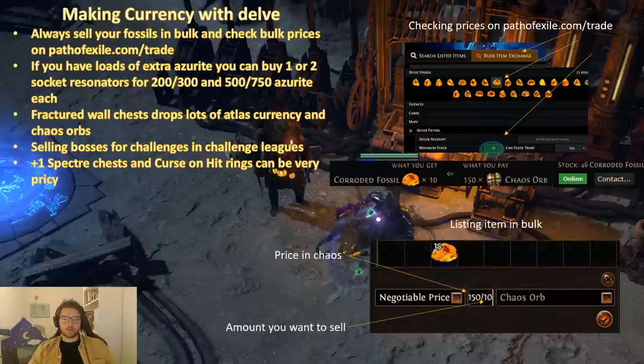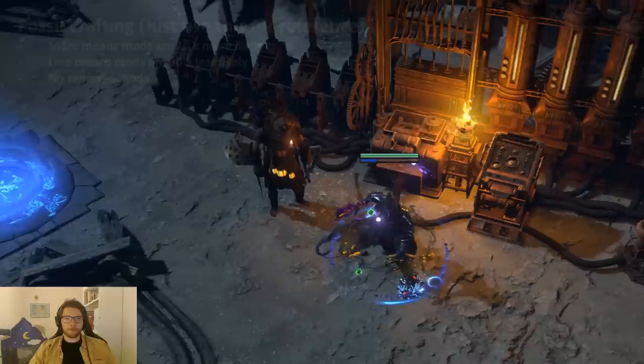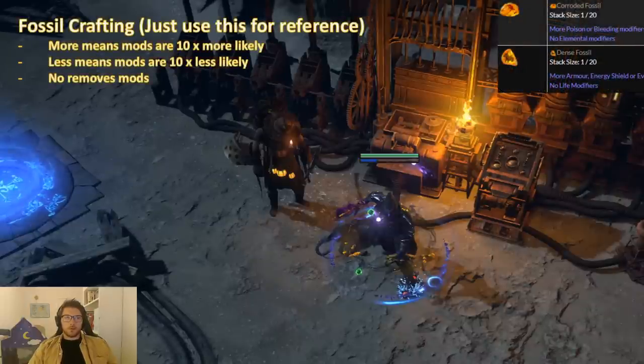When you want to list fossils yourself, you put them into a premium stash tab and set it to public. Then you put on the price in chaos — the first number you list is the price that you want, and then you divide by the amount you want to sell, for example 10 at a time. So if you want 150 chaos for 10 fossils you list it as 150 divided by 10. You can also post in the bulk trade.